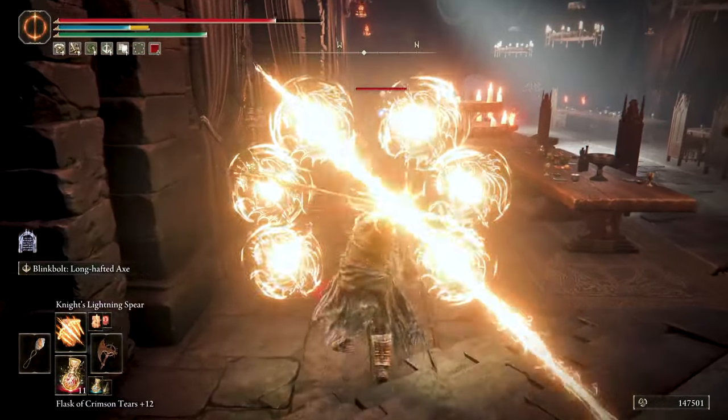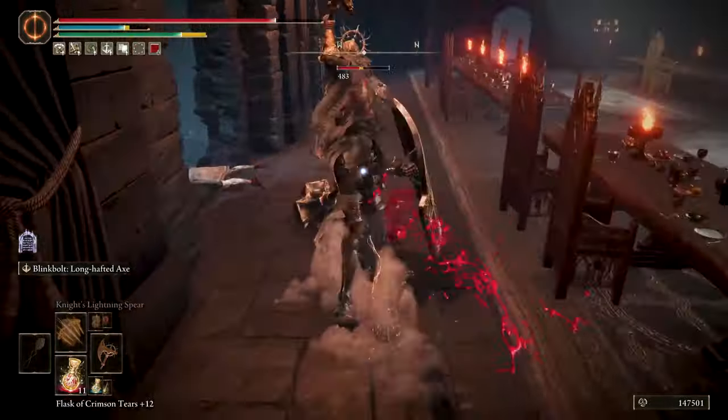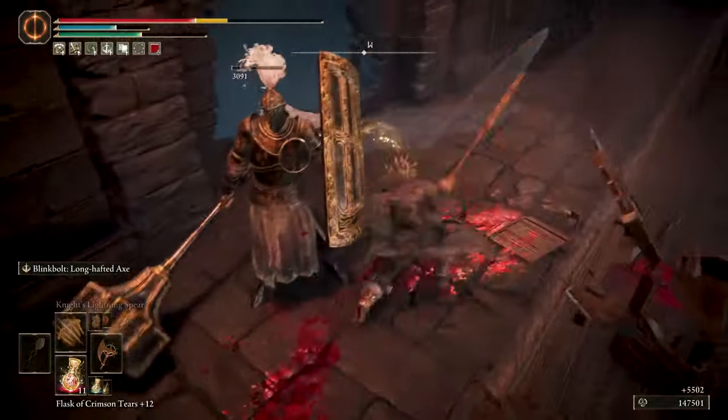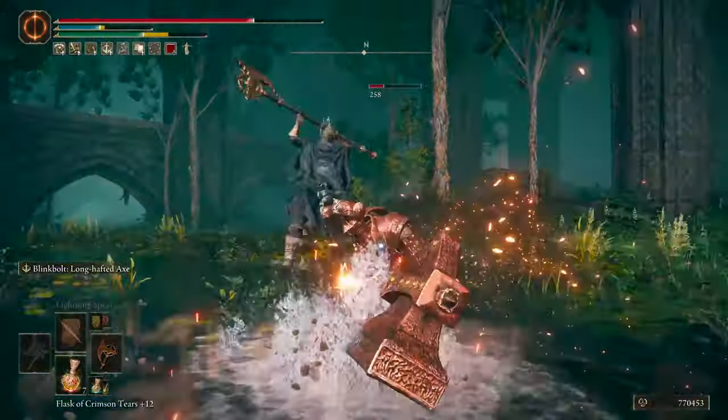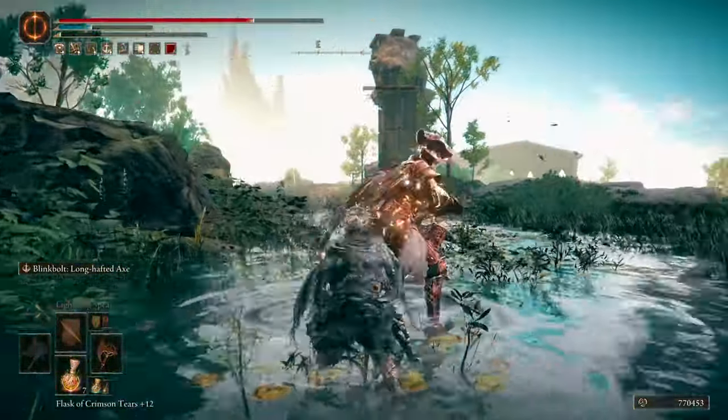Hey, what is up y'all, Battle Rock here. I bring you the Lightning Death Knight build in Elden Ring DLC with one of the most exciting and powerful new weapons, the Death Knight Long Half Axe. Play wearing an awesome drip while wielding the power of a Lightning God.